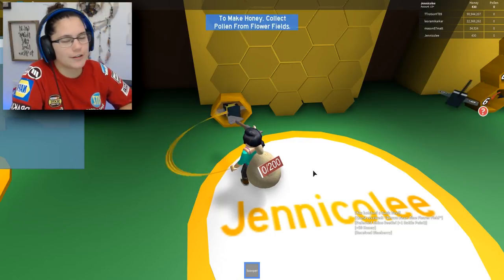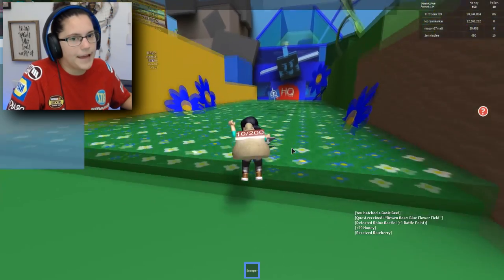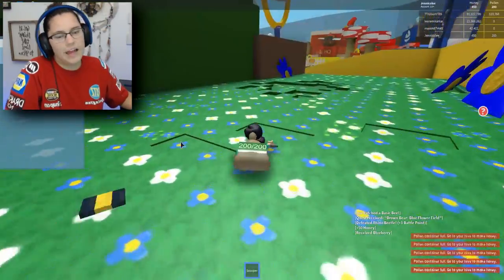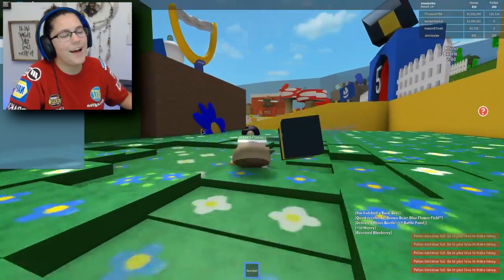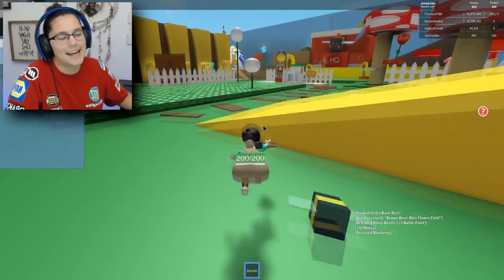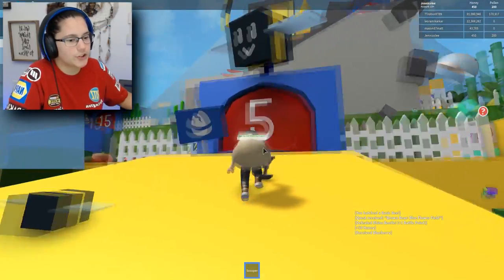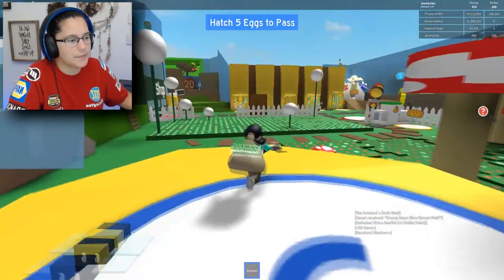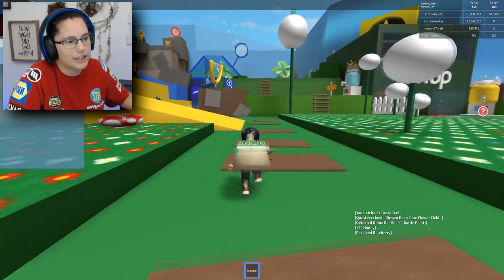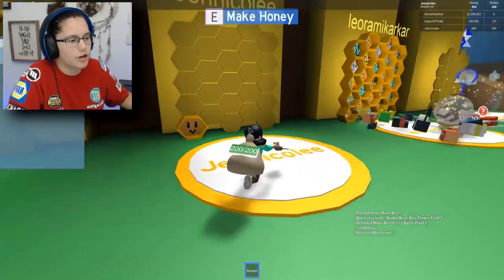I need a bigger nest thing on my back — backpack, nest, whatever it's called. We're back at the blue flower field, now we're just gonna run through and get all kinds. I've come to a conclusion: it's gonna take forever to finish this quest. We're gonna see what else we can do, because I need a bigger thing than just 200 to hold. Hatch five eggs to pass — man, I can't do anything! I need so many things!